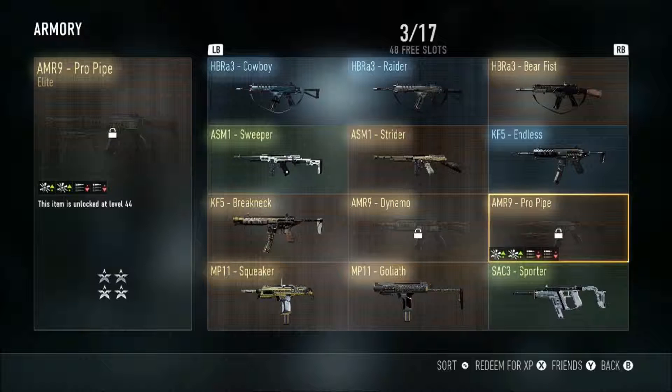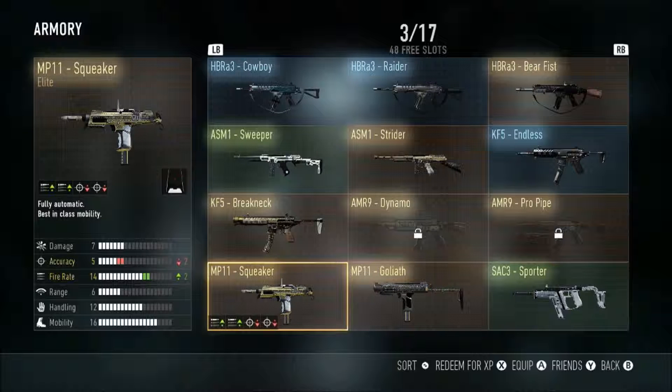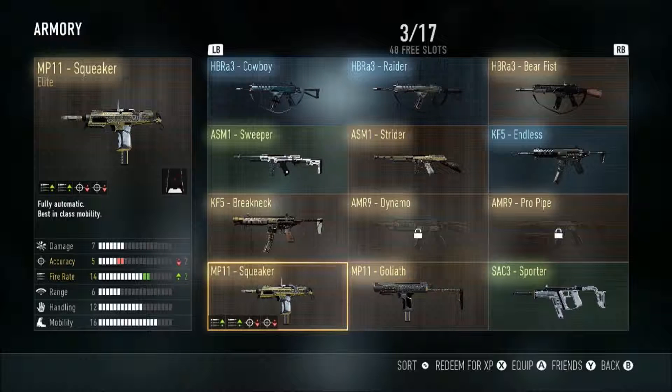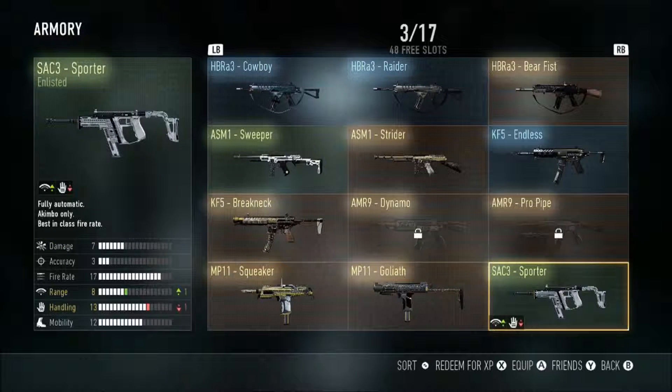I got both AMR9 elites — the Dynamo and the Pro Pipe. I really want to use the Pro Pipe because it ups the damage but loses firing, and I want to see if it actually performs better with that extra damage. Then you got the two MP11 elites, the Squeaker and the Goliath. The Goliath is better in all cases — you lose handling but gain damage, and in close range that extra three damage can wreck anybody.